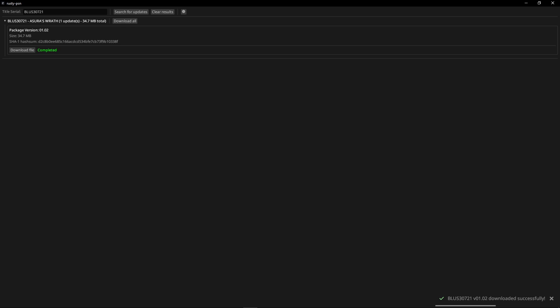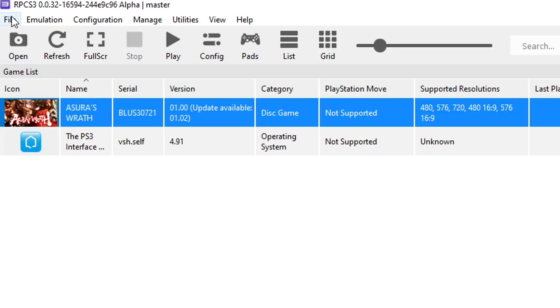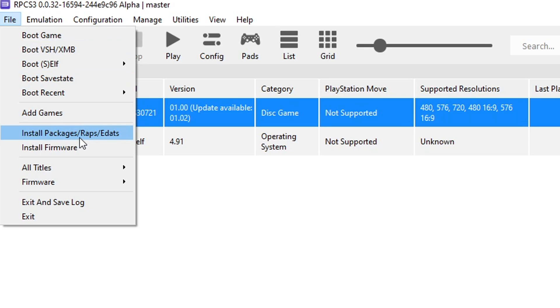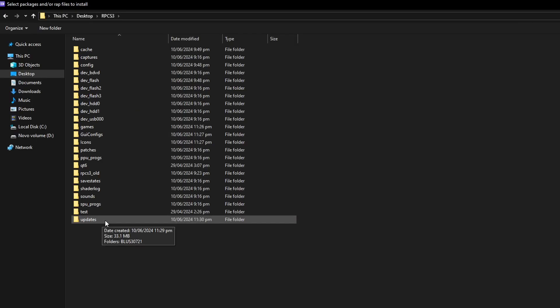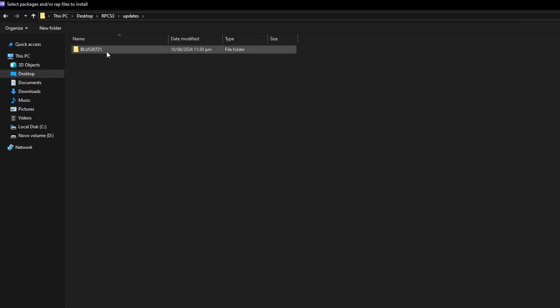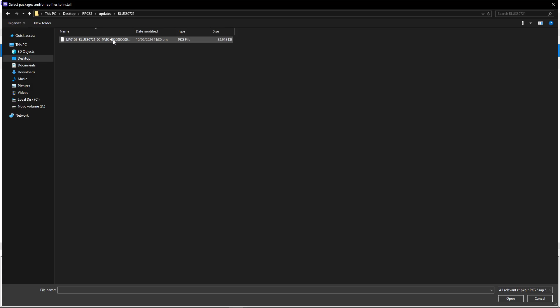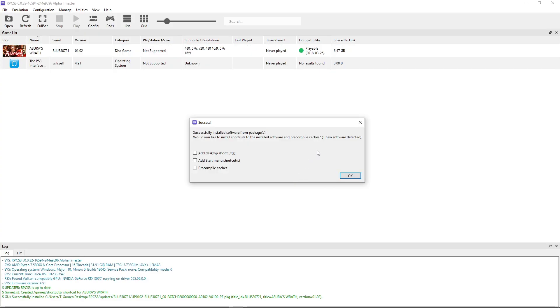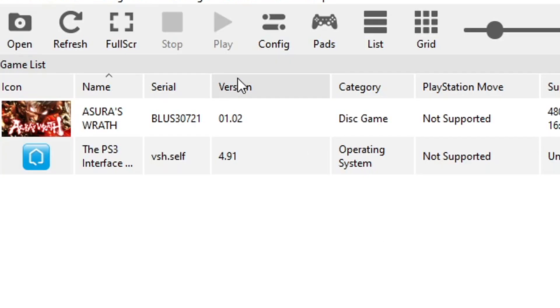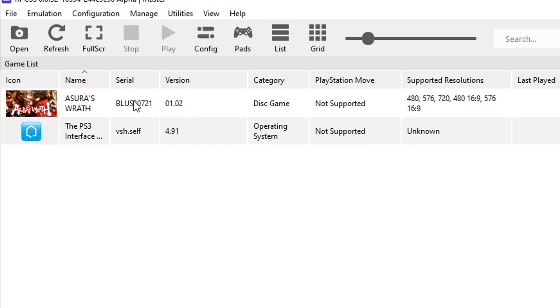With the download completed, go back to the emulator, click on File and click Install Packages. Navigate to the folder where you downloaded the patch — in my case it's in the emulator folder. Double click on the updates folder, then the folder with the serial code, and then double click the patch file inside. It will ask if you want to install this — click Yes. It's a small update so it won't take long. Now the game is updated to the latest version. It's not required to update the game to play it on the emulator, but it's best if you do.